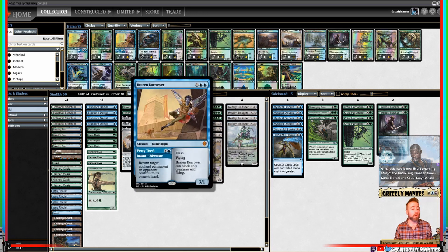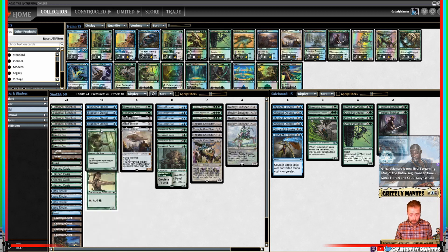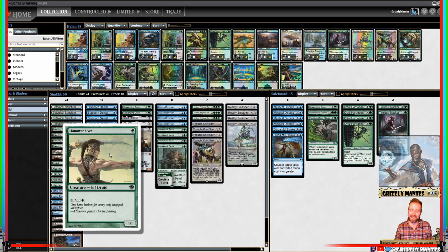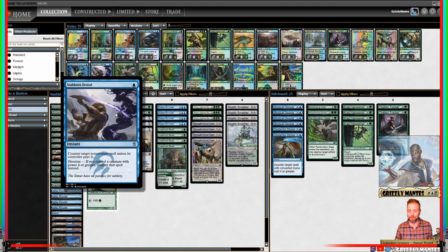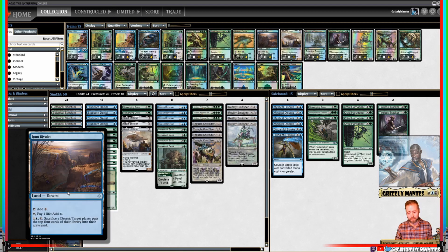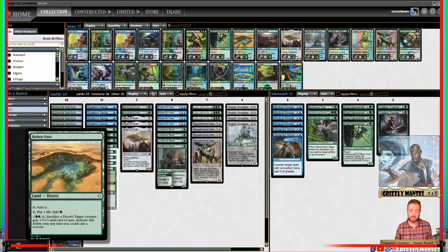We have Brazen Borrower — a very efficient creature slash spell with extra utility and reach. Scavenging Ooze to fight graveyard menace while gaining life. We have a full set of Elvish Mystic for our one-drops. Stubborn Denial — for most of this deck it's a one-blue counter targeting non-creature spells, but with Ferocious it's a hard counter. We've got our colorless mana sources: deserts, and Hashep Oasis can win games randomly.